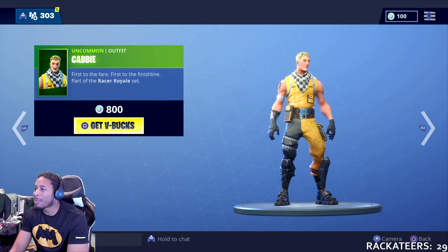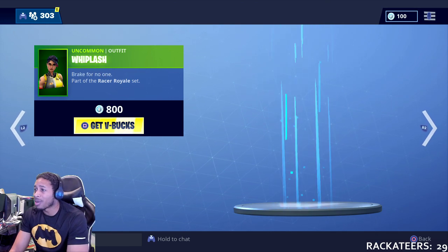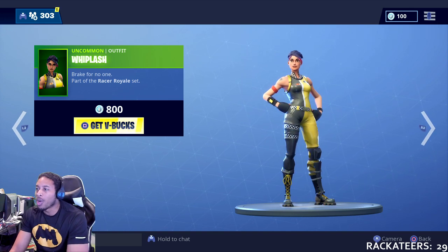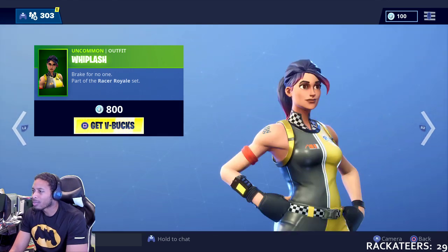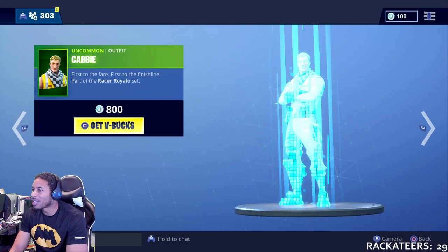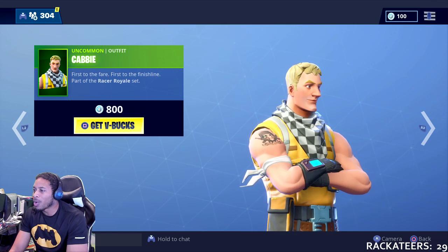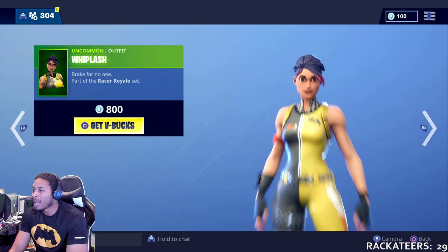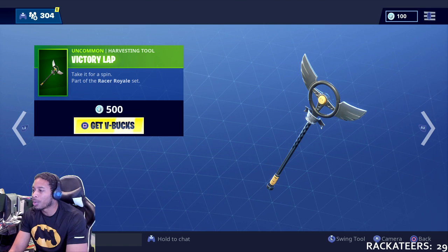Moving right on to the new skin, we got the Cabbie — brand new skin. Cabbie doesn't quite look like Robert De Niro to me, but hey, what do I know. And his counterpart, we have Whiplash. Whiplash looks kind of dope — kind of like a dragon we saw at Dragon Con. Whiplash looks a little bit better than Cabbie, and we have the Victory Lap harvesting tool.